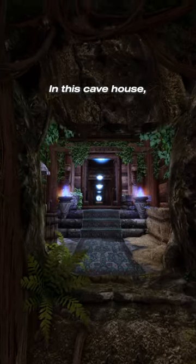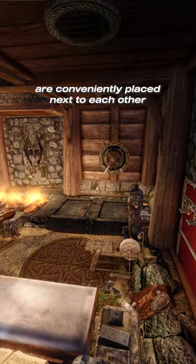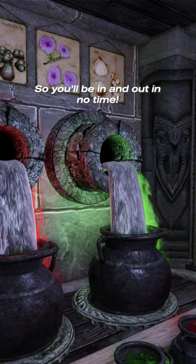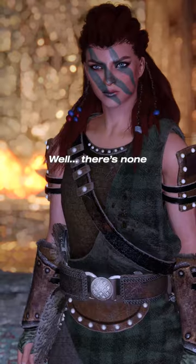In this cave house, everything you need is tucked nicely along the hallway. The alchemy lab, enchantment table, the library, and blacksmithing quarters are conveniently placed next to each other, so you'll be in and out in no time. In the hallway, we also have the bath, so if you're one for privacy — well, there's none.